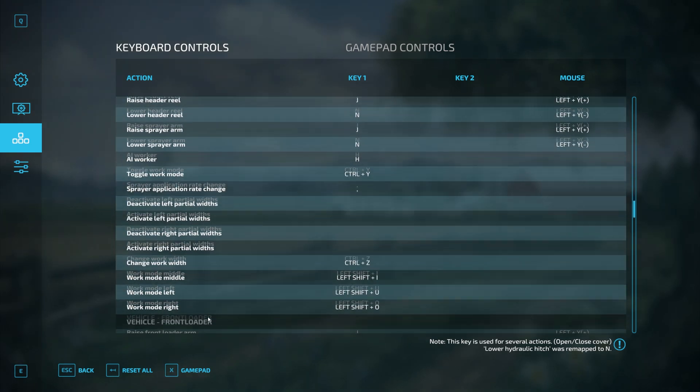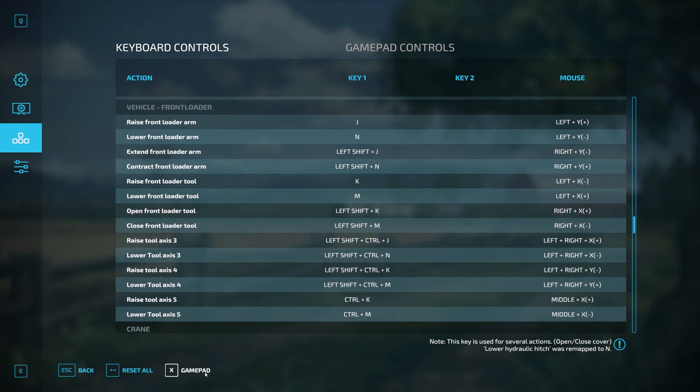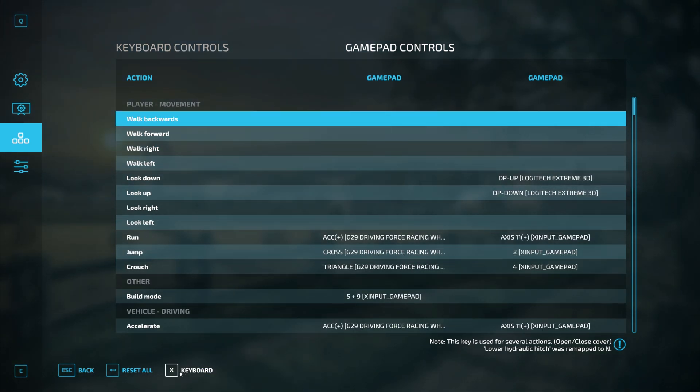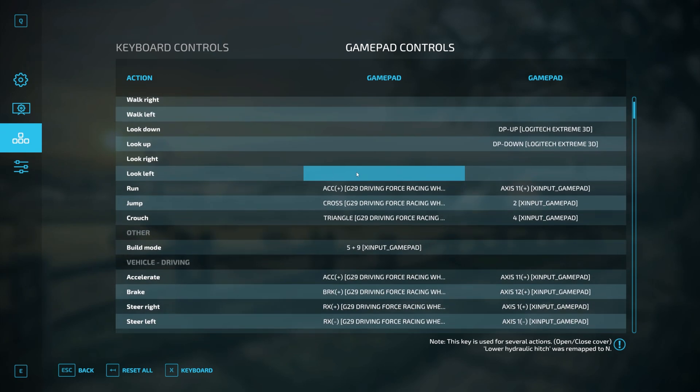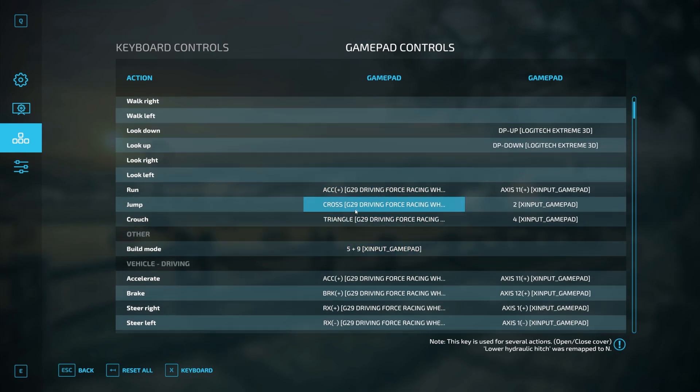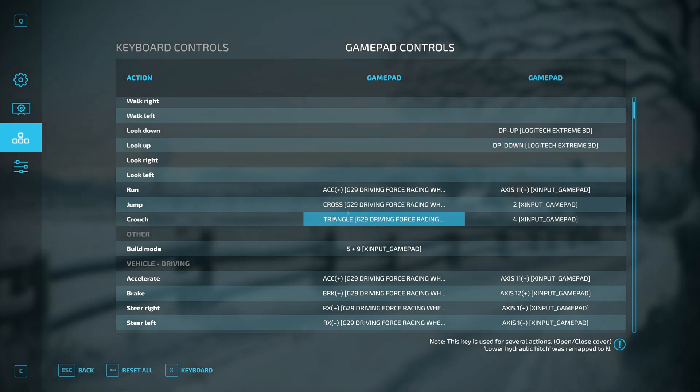What we really want to look into is how to configure your controller, joystick, or steering wheel — and if you have a gear shifter, that too. Come down to the Gamepad tab at the bottom and press X or click it with the left mouse button. You'll see the exact same list of controls, but this time I can see my G29 Driving Force Racing Wheel and my Logitech Extreme 3D joystick listed. The gear shifter, if you have one, will be included inside the wheel.